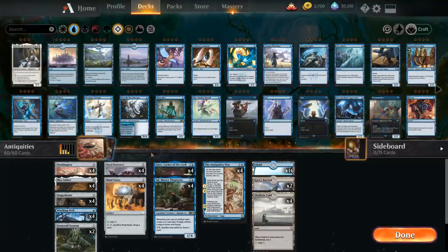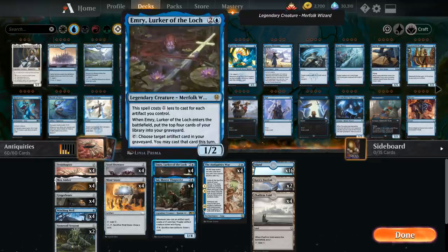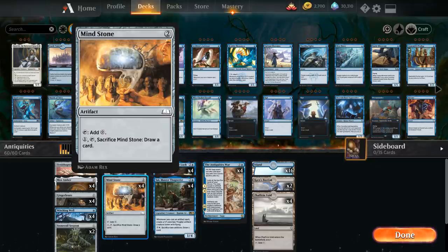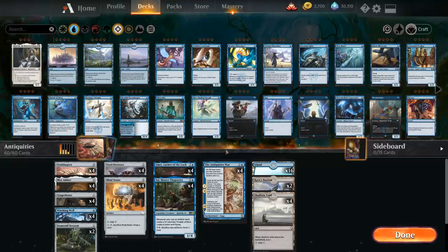The last spell in the main deck is Mind Stone — another Anthology card that fits perfectly as a 2 mana artifact that taps to add colorless mana, and we can pay 1, tap it and sacrifice it to draw a card. Great synergy with Emery as we can recycle Mind Stone over and over to draw more cards. Playing a turn 2 Mind Stone can set up a turn 3 Antiquities, and by turn 5 we can usually kill the opponent by assembling enough artifacts.